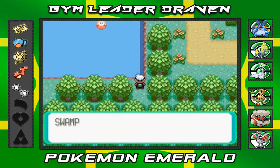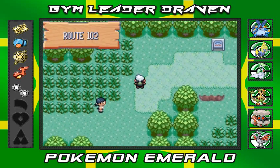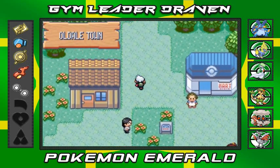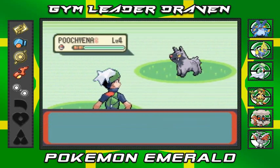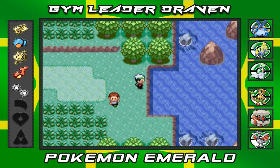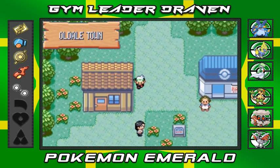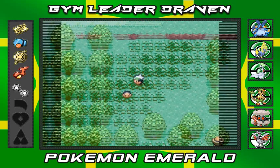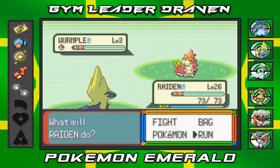Going up to Oldale Town, there's not much in the small lakes. If you go north to Route 103 you can get to Route 114 eventually, but that's not part of the plan right now. We forgot to put on Repels — look, a Poochyena! We're not going to battle it. Our main mission right now is to head straight to Dewford Town surfing.